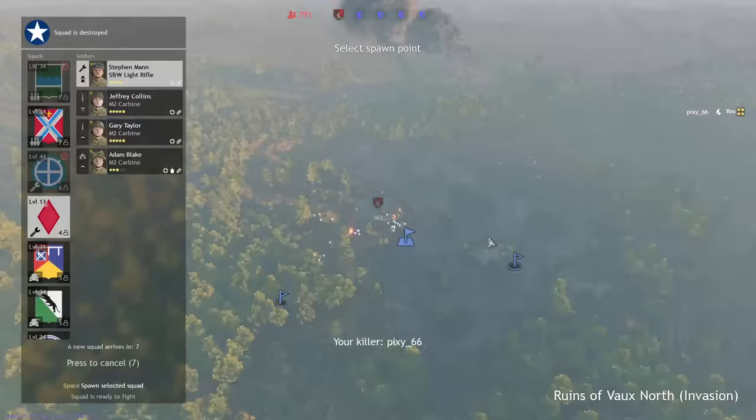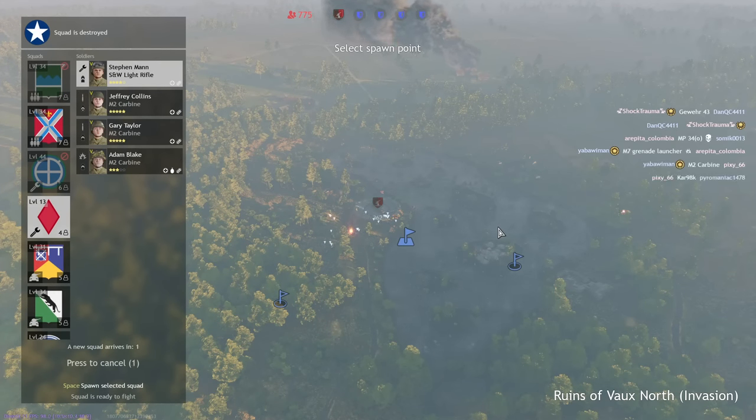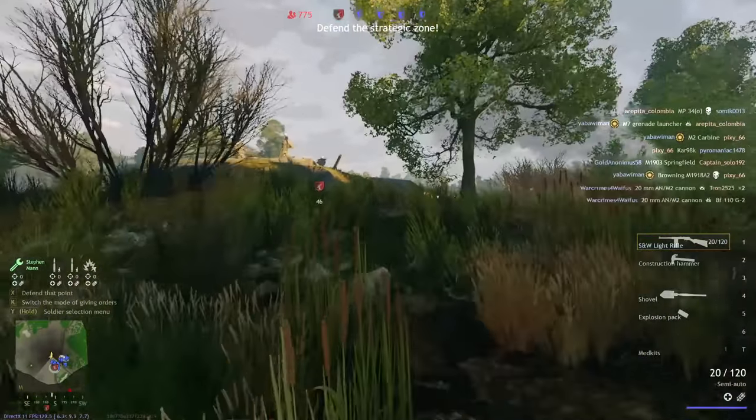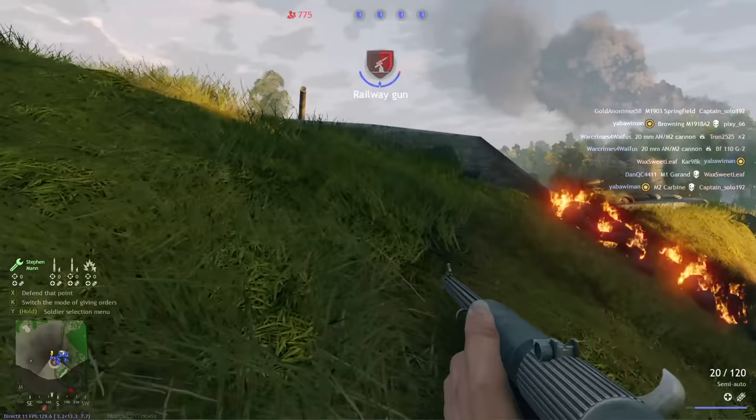If you see an enemy squad pop out of thin air, or you see a heavily fortified building with sandbags, barbed wire, and lots of enemy squads all around it, it's a safe bet that there's probably a rally point there and you should focus on taking it out to help secure and hold the current objective.